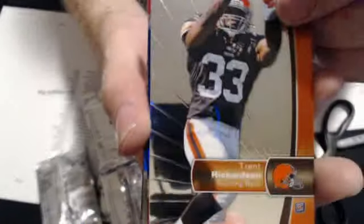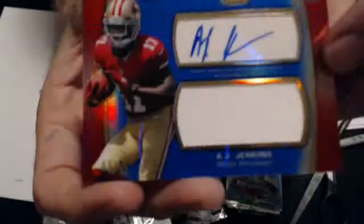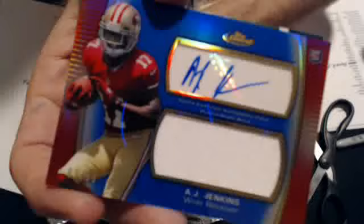That's our hit pack. We have a Trent Richardson rookie. First hit is an A.J. Jenkins Blue Refractor auto jersey — this one's numbered to 99. Very nice. That goes to Loyal CRW. And we have a Tannehill finest moments rookie and base.